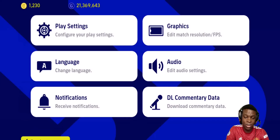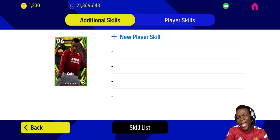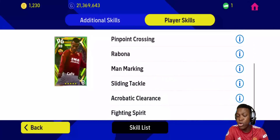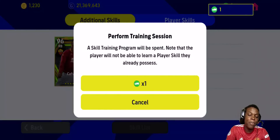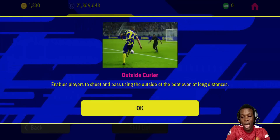The first thing we're looking at today is player skills. Back in the day players had a maximum of 10 skills, but right now you can have a maximum of 15 skills. As you can see, this is the skill list of my player — he has the flip laps from Barrel, the rising shot, weighted pass, pinpoint crossing, rabona, man marker, slide attack, hole, acrobatic clearance, and fighting spirit. You can add five more skills to him. If you click on it, his skill training program will be used and I only have one from the login bonus.